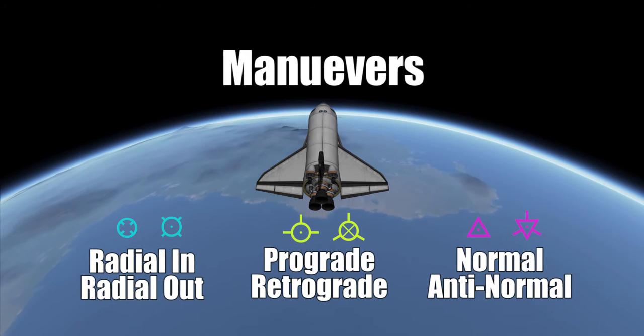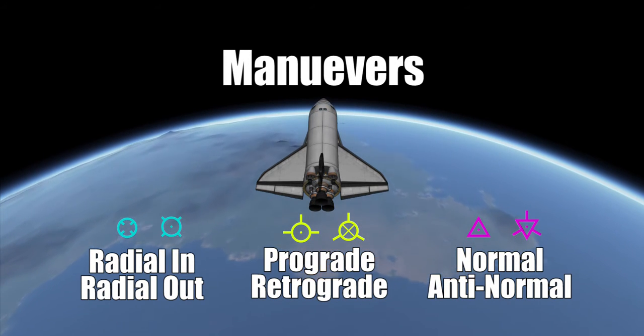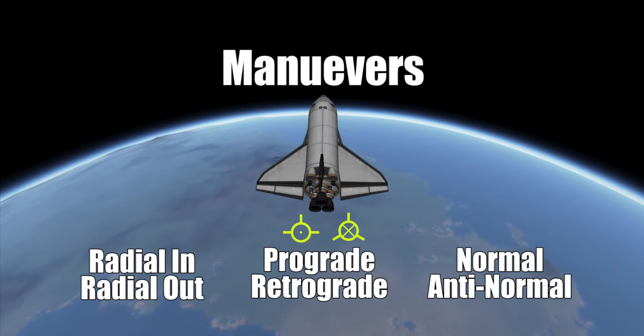There are three main maneuvers and their opposites a craft can use. Today I will talk about the simplest ones: prograde and retrograde.